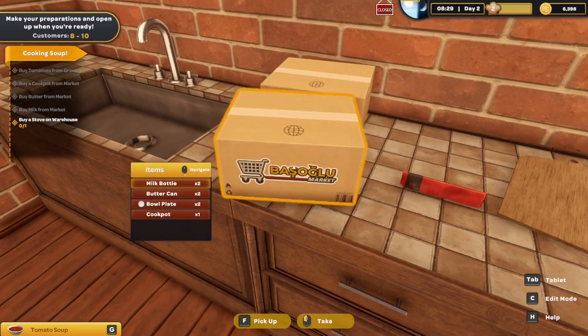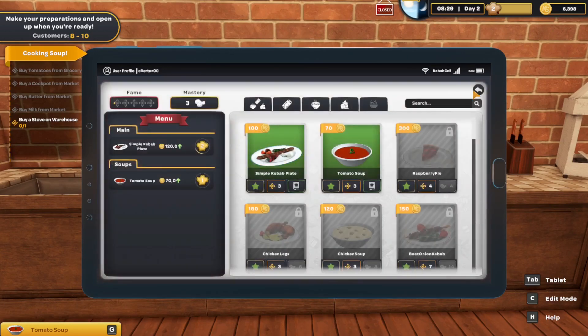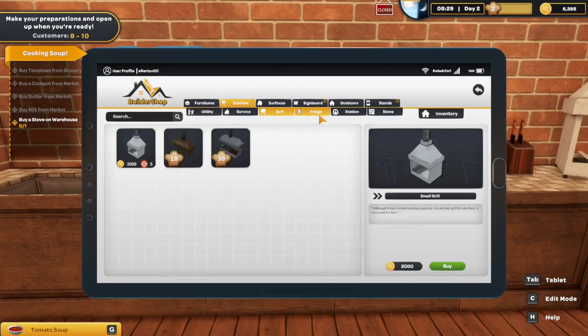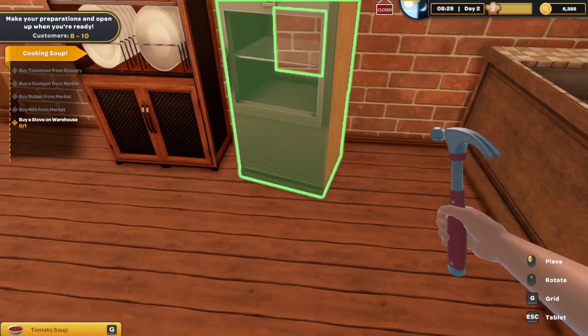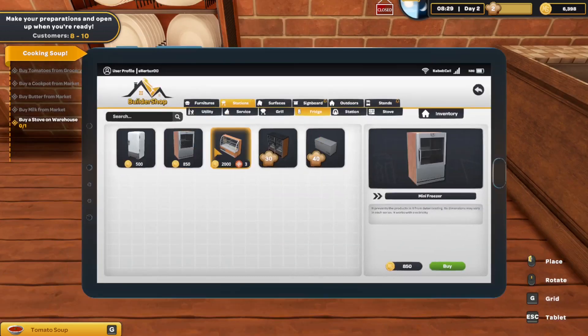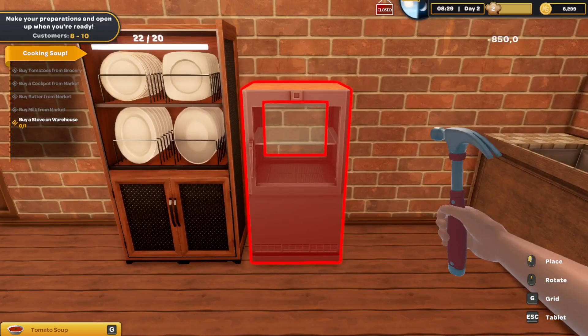I think now I really have to build a fridge. I need to build a... a stove? First things first, let's buy a fridge. That's really important. Maybe a bigger one? It's still so small. Oh, we can change the color here. Take this one and place it here. Fantastic.